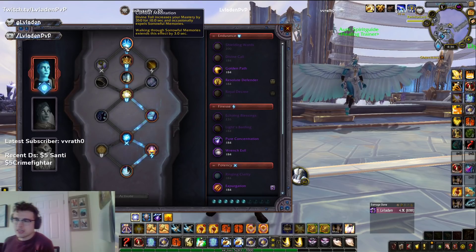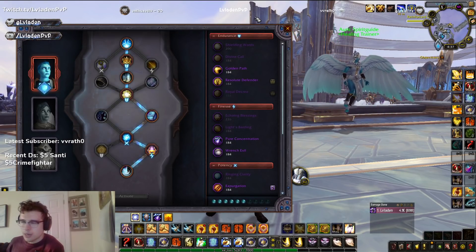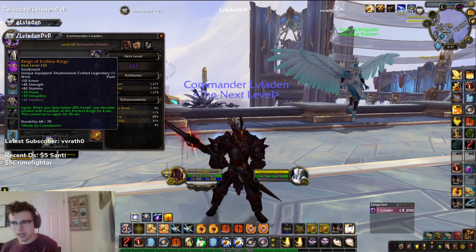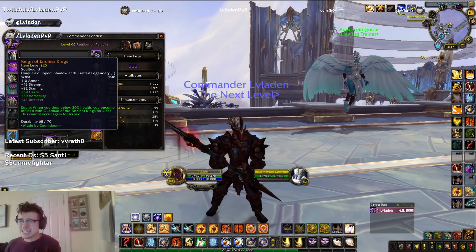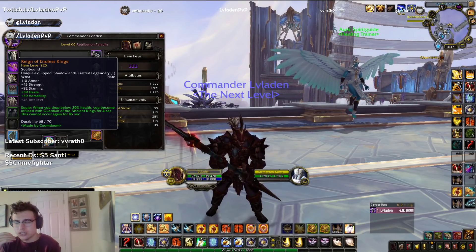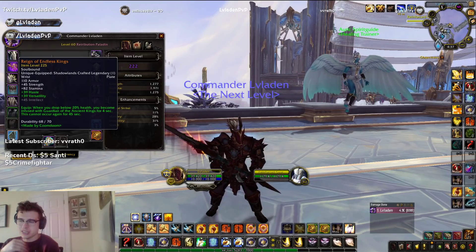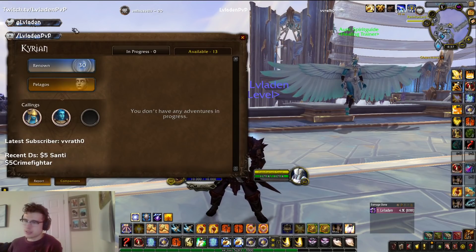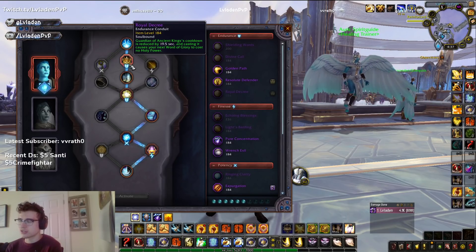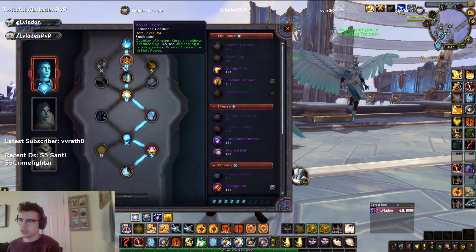As far as the pathing goes, it's going to depend on your Legendary. If you're running Reign of Endless Kings — which you should be if you are looking to min-max on a Ret Paladin in high-end arena — it is really beneficial, especially for newer Rets, to get Reign of Endless Kings first. But there are a good amount of Legendaries you can run as Ret. My favorite is Final Verdict, though I've been running it slightly less. When you are running Final Verdict, you can run Temple of Vindication because you're not going to need the Endurance Conduit Royal Decree, which lets you cast a free Word of Glory when Reign of Endless Kings procs. That's why we take that with Reign of Endless Kings. But if you're not playing Reign of Endless Kings, you might as well go for more damage.